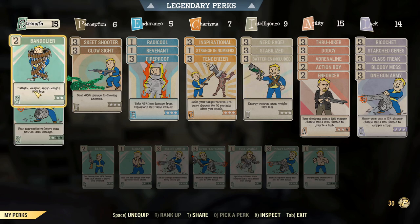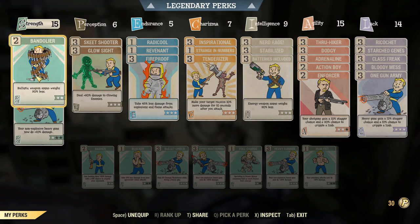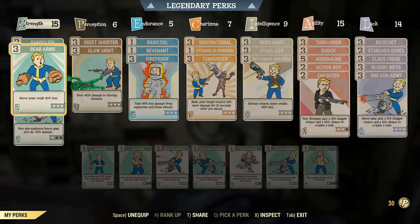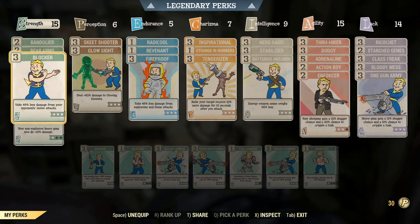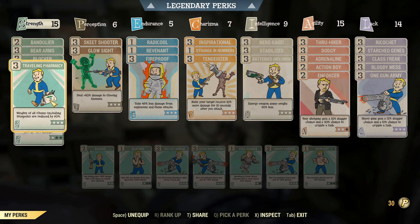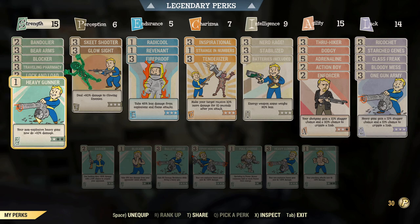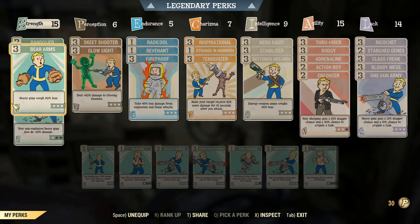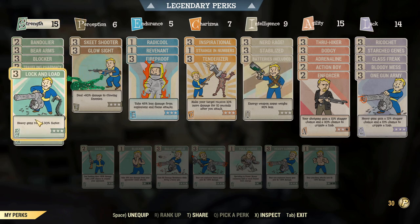The build is pretty much a heavy build with some caveats. We've got all the usual weight reduction perks like Bandolier, Batteries Included, and Bear Arms. The main perks: first off is Blocker — this is a mid-to-close range weapon and it will save your life more often than not. The Pepper Shaker can use both heavy and shotgun-related perks. I'm using Lock and Load because with Bear Arms I still carry a lot of heavy weapons. We've also got Heavy Gunner rank one for that extra 10 damage.